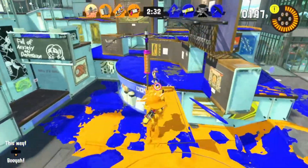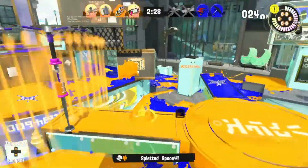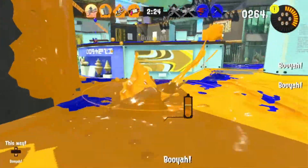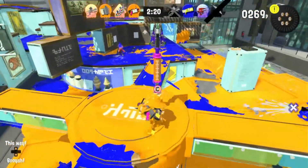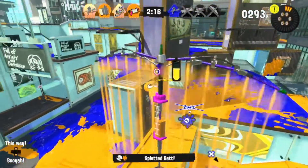You can use the Splash Wall to protect in front of you. For example, on a map like Mahi Mahi Resort, if you're on those middle platforms, you can throw a Splash Wall down at the end of one to protect yourself from incoming bullets. You're basically a Slayer and a Painter simultaneously, but mostly a Slayer.